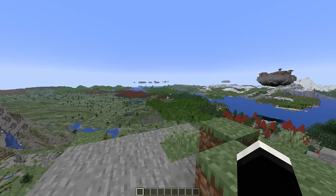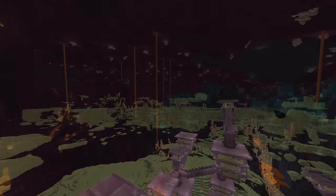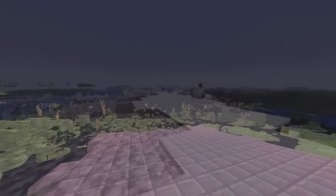Terolith already looks really good with regular render distance, so when you turn it into something insane like this, it just couldn't get much better. Distant Horizons also works in other dimensions — here's an example of me using it in the Nether along with the Amplified Nether mod, and here's an example using it in the End with the Nullscape mod.